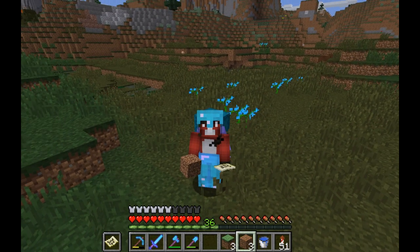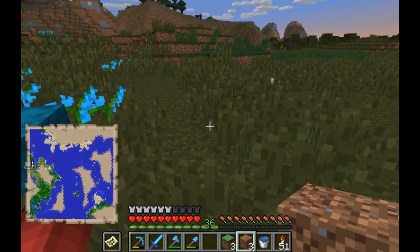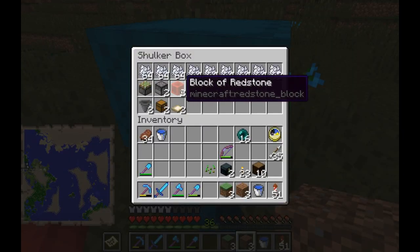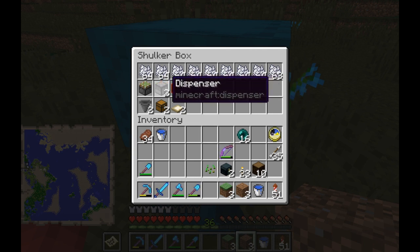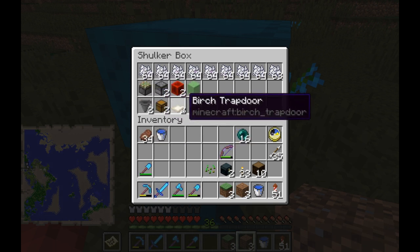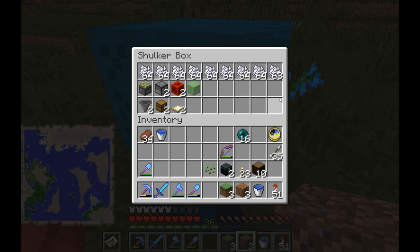The components are very simple and the farm is very cheap. You need a slime block, two blocks of redstone, two dispensers, one sticky piston. If you want an automatic collection system, you will need two hoppers, two chests, and two trapdoors. To run this farm you will need bone meal.